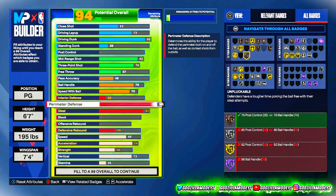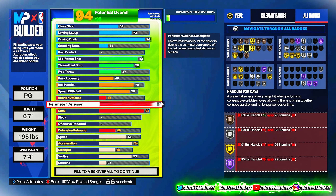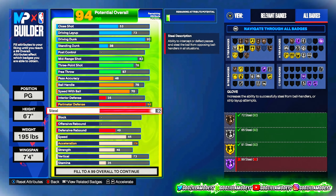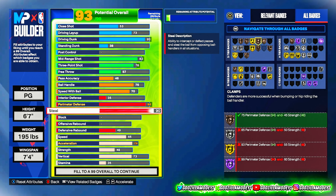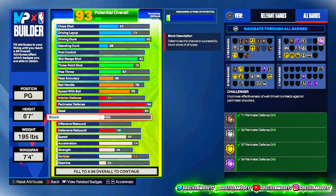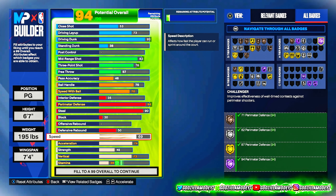If this build doesn't remind you of Kawhi, I don't know what to tell you. Kawhi with a long wingspan, six-seven, high perimeter, high steal — and if y'all watch Kawhi, he's more of a mid-range guy but he be dunking on everybody like crazy. The reason I'm at 91 steal is so you can get that Gold Glove. With 91 steal and that seven-four wingspan you get Gold Interceptor, Clamps, Hall of Fame Ankle Braces, and Hall of Fame Challenger.